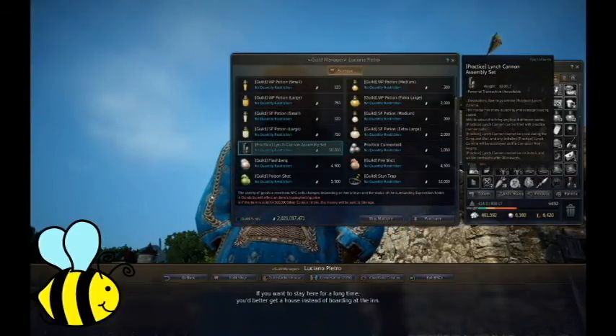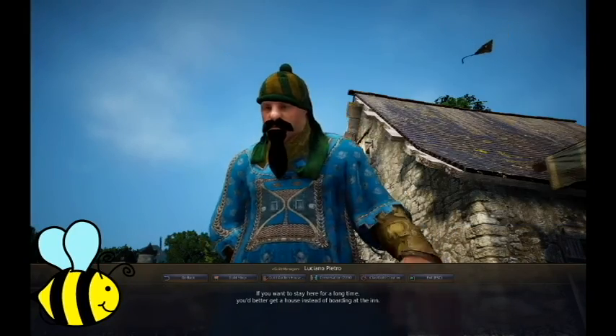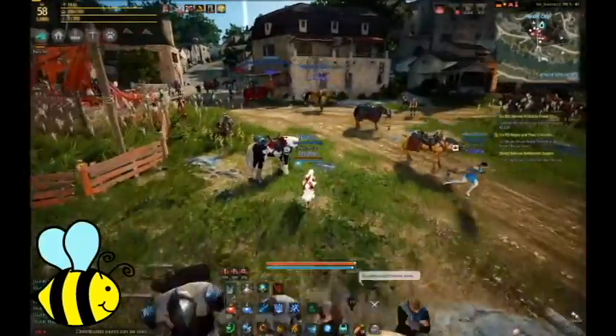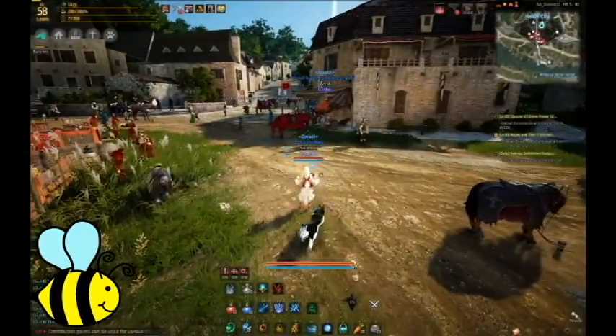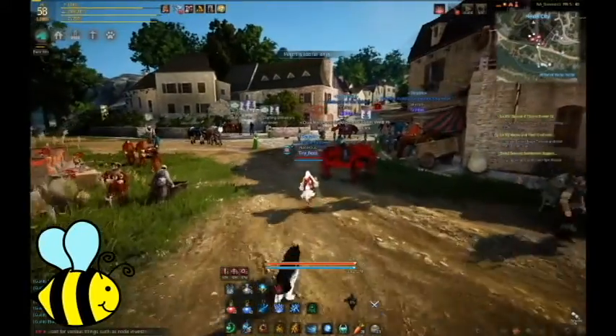Any guild officer, the GM, or even a quartermaster is able to purchase the cannon and the cannonballs. If you are not one of those things, you can simply ask them to either promote you temporarily to quartermaster or to pick up the cannon and balls and place it.